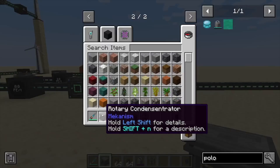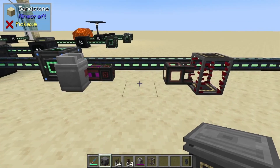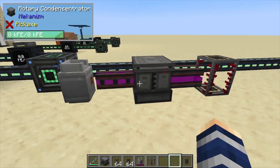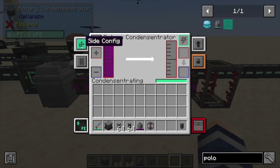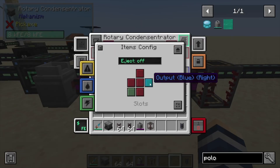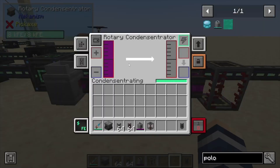Hey, Minecraft Mentor here, and today we're going over the Rotary Condensentrator — what a name. I'm placing this one down; its input is on the left, output is over here. You can change that with some side configs if you'd like, but I like to just run it straight through. Right now we're processing DT fuel.